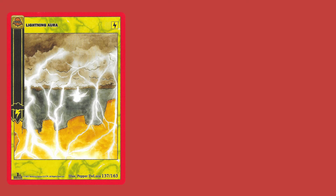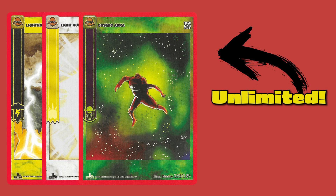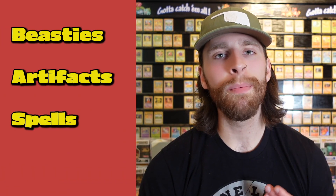Next we're going to go over the page types. The first type is the aura type — you can have any number of basic auras in your spell book, but special aura pages have their own limit since they can be a little overpowered relative to basic aura pages. With aura pages you're going to be able to contract beasties, artifacts, spells, and potions. Beasties are your friends — they attack the opposing caster and opposing beasties on the other side of the arena and are your main winning condition, so make sure you protect them.